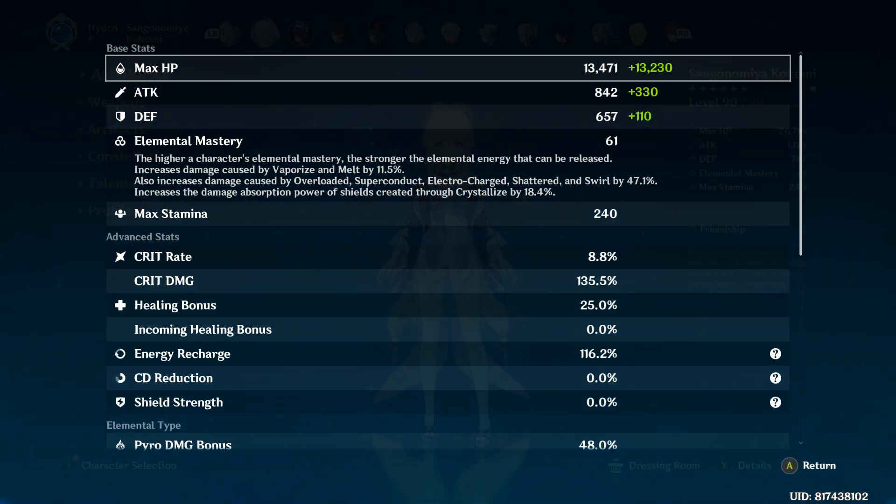What this means is Kokomi is going to have about 74.3% Crit Rate with 135.5% Crit Damage. I'm pretty sure this is one of the highest Crit Rate Crit Damage builds you'll find on YouTube. So let's do a quick showcase and see whether it's really worth going for — is it worth building a Crit Rate Kokomi?